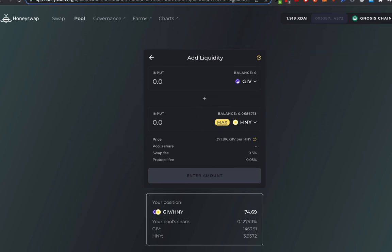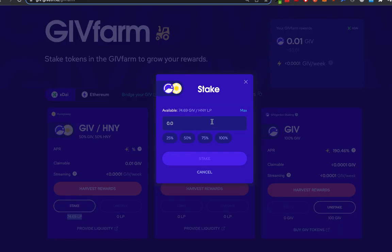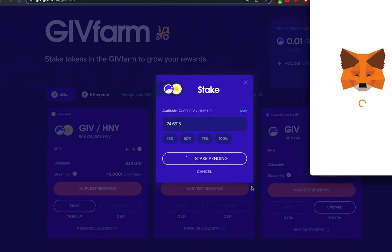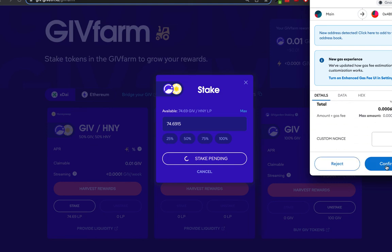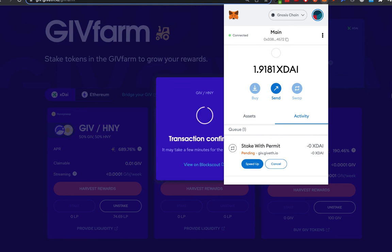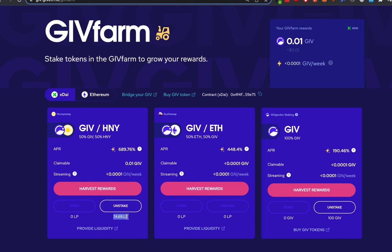Now I can go back to Giveth and I'll see that I provided liquidity to this pool and I can stake it. I'm already earning some yield on the side of the exchange but this gives me even more value here. If I click stake I can say I want to stake all of this liquidity pool. It will have me sign it on my wallet and then confirm. Once I do that it will take a few seconds and it's confirmed. Now I can see that I'm staking this liquidity pool and I'm earning a yield.